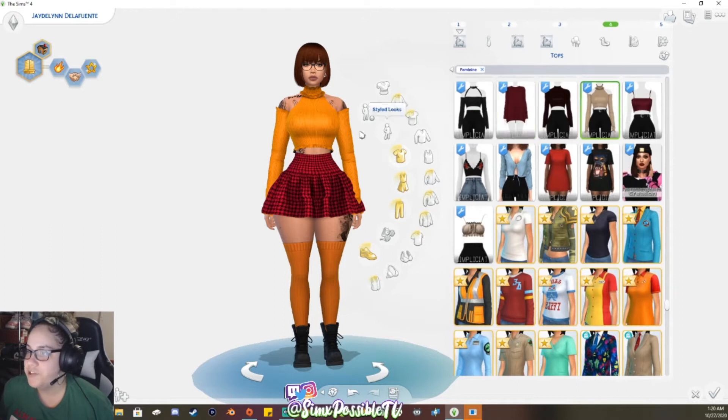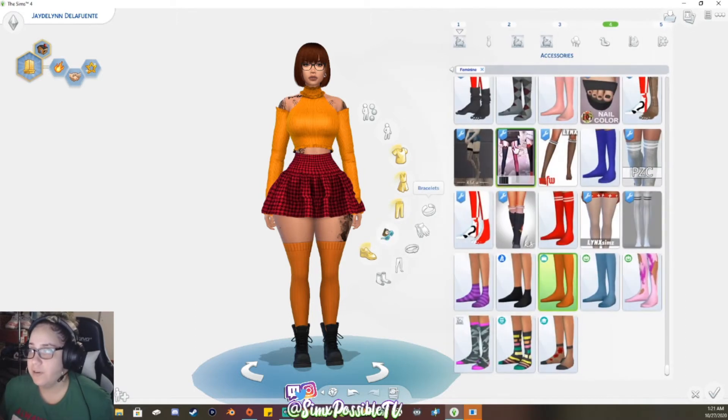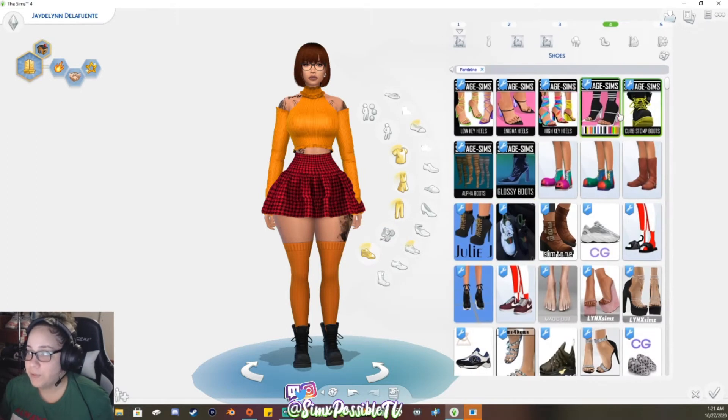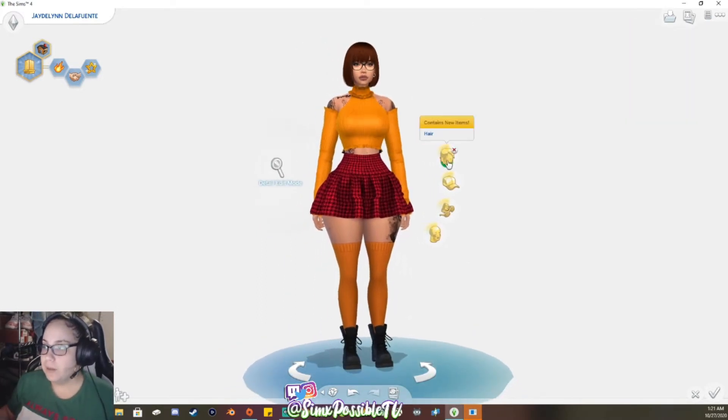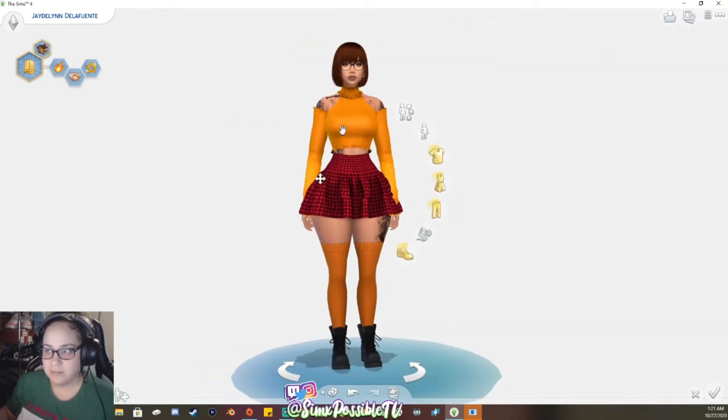This is a DIY costume. I have this shirt from Simplicity, it has an orange swatch. I have this skirt right here by — I believe yeah, Links — which is on their Patreon, and I just used the red swatch. These socks are from Get to Work, and these boots right here are by Savage Sims. I'll be linking everything down below in the description.